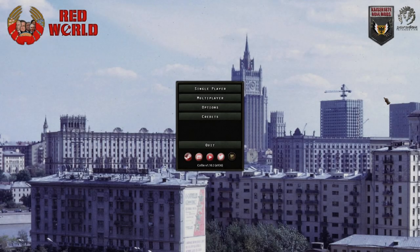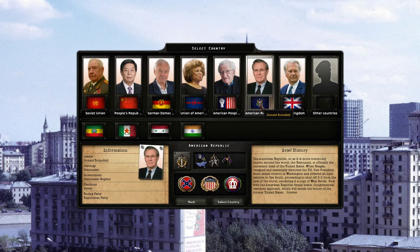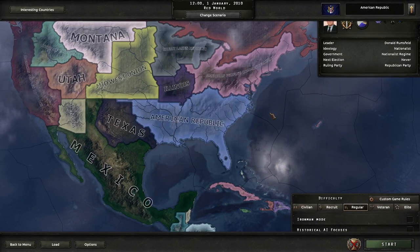Greetings everyone, and thank you for joining me here, Mr. Muggle Lover, at the start of a new campaign in Red World. We are going to be playing as the American Republic under Donald Rumsfeld, and we are Nationalists.